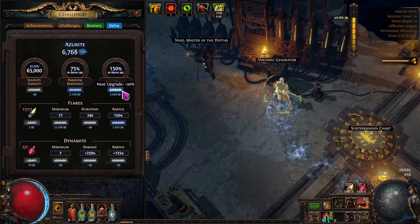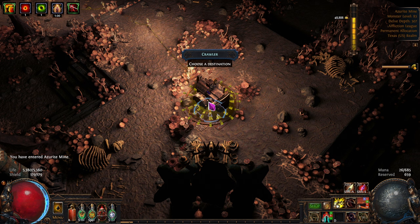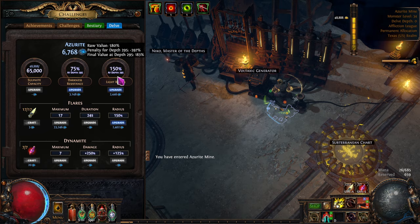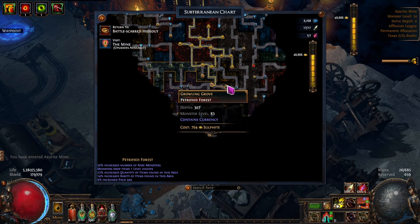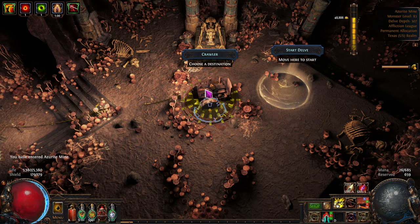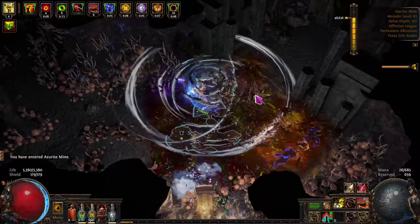Let's see if we can upgrade — what do we need? Oh, but the depth — how do we figure this out? Let's go back here and it'll register as us being that deep, then we go back here. At depth 295, it's still not going to let us — so I guess we've got to go back down and do a node. We'll do a currency node and then it'll register as our current depth, and then we can upgrade.